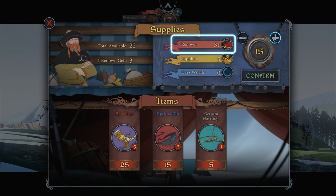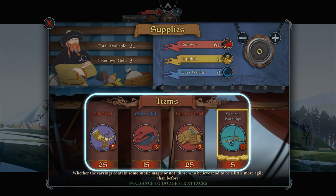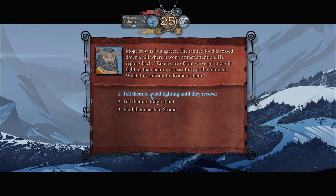Renown is the main currency in the game and is probably better spent on other important things, such as ability upgrades, recruiting new warriors, purchase of items, and is also needed for other story-driven decisions.